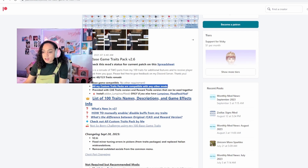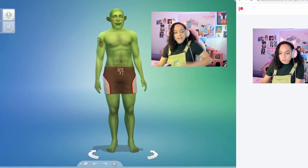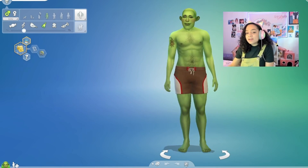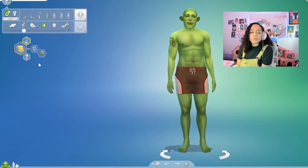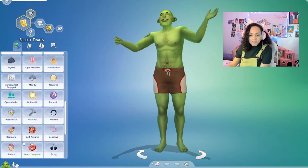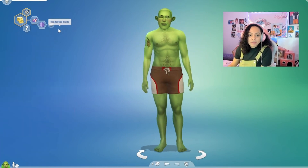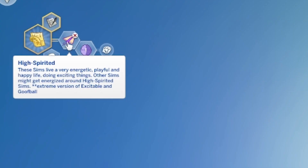All my custom traits packs are compatible with any other mods, which is always awesome, and it's provided with a CAS version and reward version that can be used together. So here we are — our beautiful little experiment. Let's check out the traits. If we click on here you can see a huge variety — like, honestly, a hundred. Why don't we just randomly generate and see what we pop up with? We got two new ones: High Spirited — these sims live a very energetic, playful, and happy life doing exciting things. Other sims might get excited around high-spirited sims.